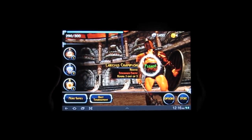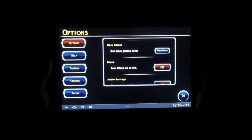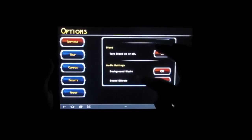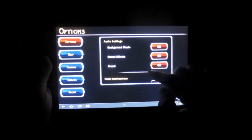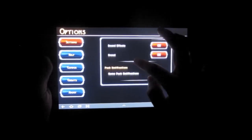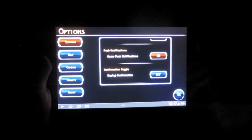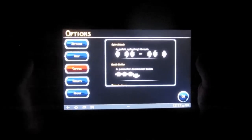First we'll start off by going into Options right here. In the Options you get the option to turn blood on or off, turn off the background music, edit sound effects, crowd. If you want notifications, sometimes you get free gifts from the game. And also a combo strategy.